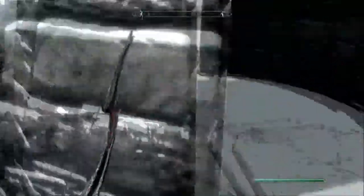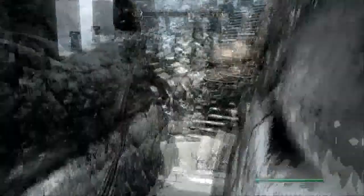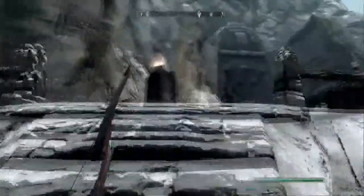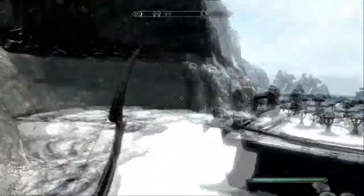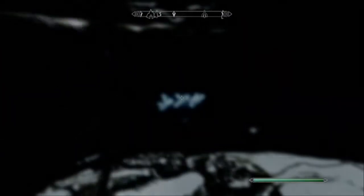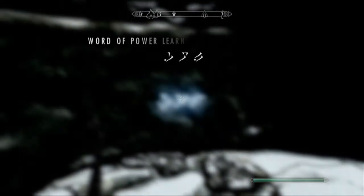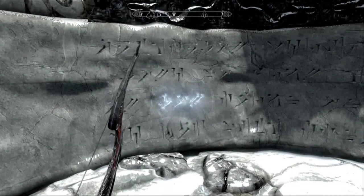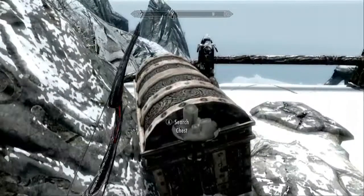If you're coming from the front area, there is a set of stairs. When you go through the little doorway there are two sets of stairs — one on the left and one on the right. You want to head up the left one, and to the right as you get to the top there's another set of stairs. Climb that and there is your word wall. This is the second word of power I've learned: Earth Bend Will.